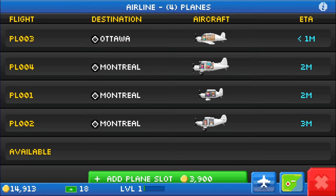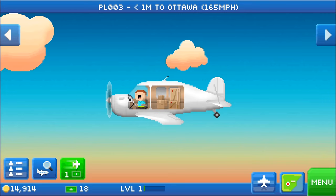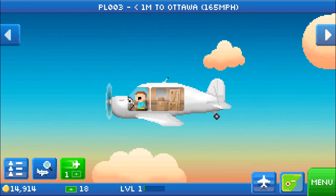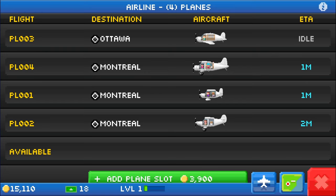I think events can happen no matter what plane you're looking at, so a good idea is to select the one at the top — you can see that's less than a minute now until it arrives. If something happens like another parachuter, those bucks are very useful — very useful indeed. Let me show you what I mean. The bucks are important. We got some money — that's one coin, every coin counts. Now the bucks: let me show you why they're important. Let's go to the menu, and then over to the market for sale.